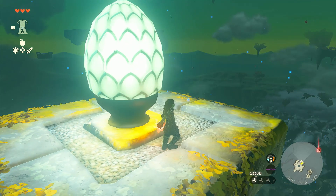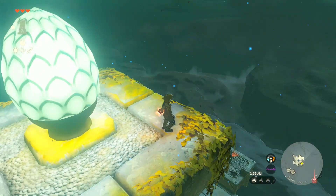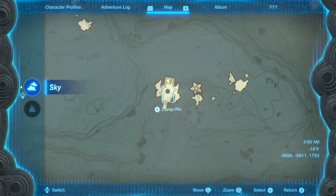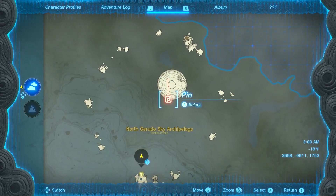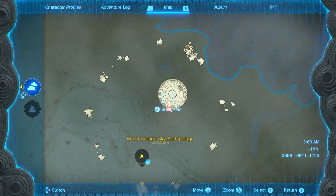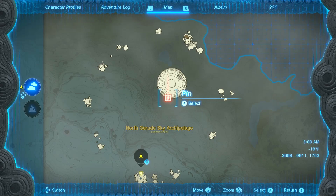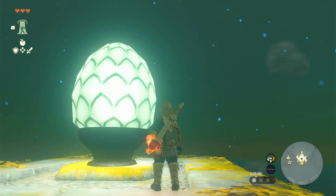Hello and welcome to part number seven of Legend of Zelda Tears of the Kingdom no-death playthrough. We are right here at the start of one of the more challenging shrines to reach. This is, if I remember correctly, Star View Island, and so what we're gonna do is try to find a way up there.